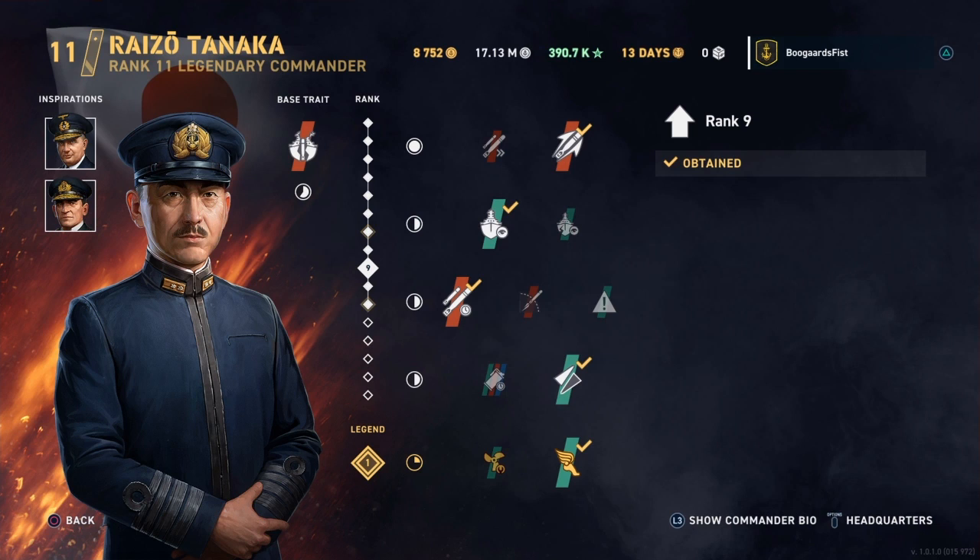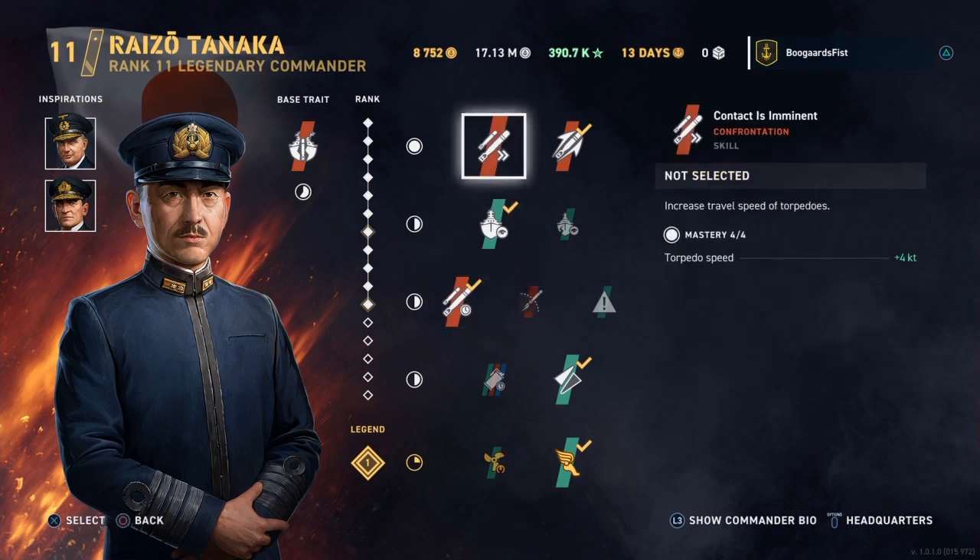I primarily play the higher end tiers, but obviously if you're playing middle or lower tiers, look at those ships to analyze them. On IJN destroyers — currently they're all torpedo boats on the Kagero line. I believe there are gunboats on the PC version, which will presumably be introduced at about tier 5. Kurita would probably be more of a gunboat build commander. For torpedo boats, Tanaka is going to be the preferable one, and we're going to set him up with the torpedo playstyle in mind.